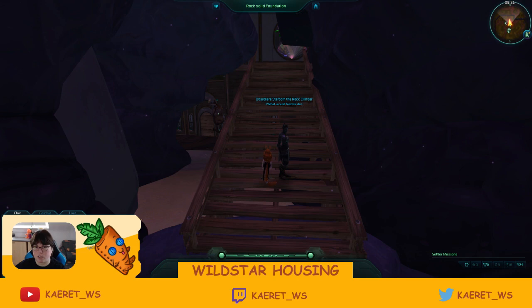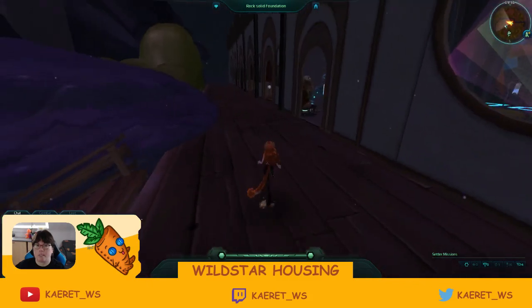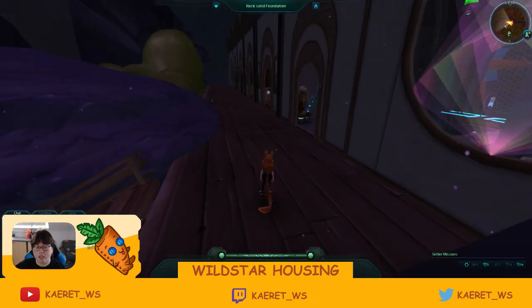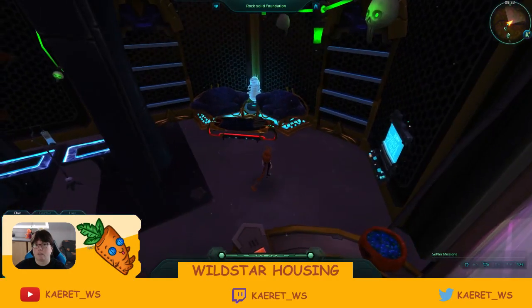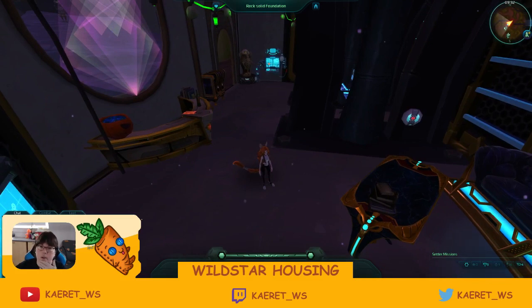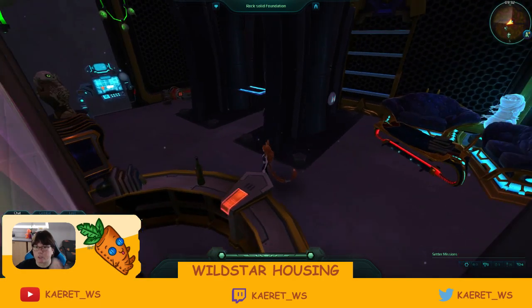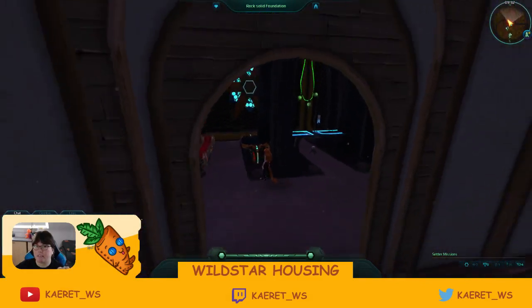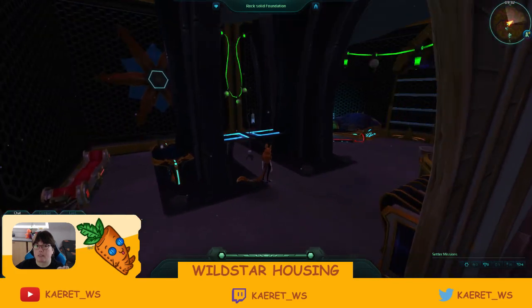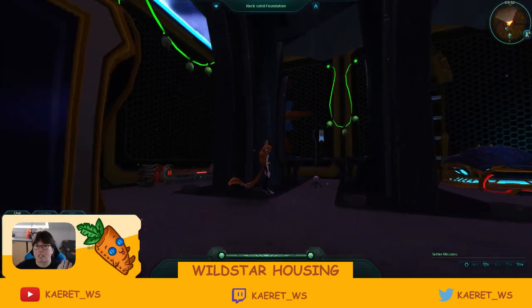From here we start seeing the different districts or areas specific to this living space. This one I believe is Mordash. You've got a lot of the medical things where they could hook up and replenish or get some kind of treatment. So this looks like a little Mordash bar of some sort — they've got the little medical things, tables, and seating.